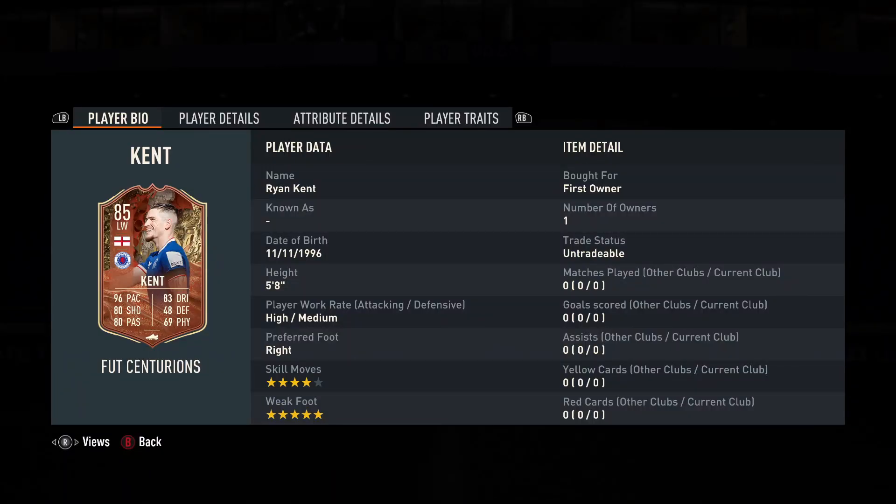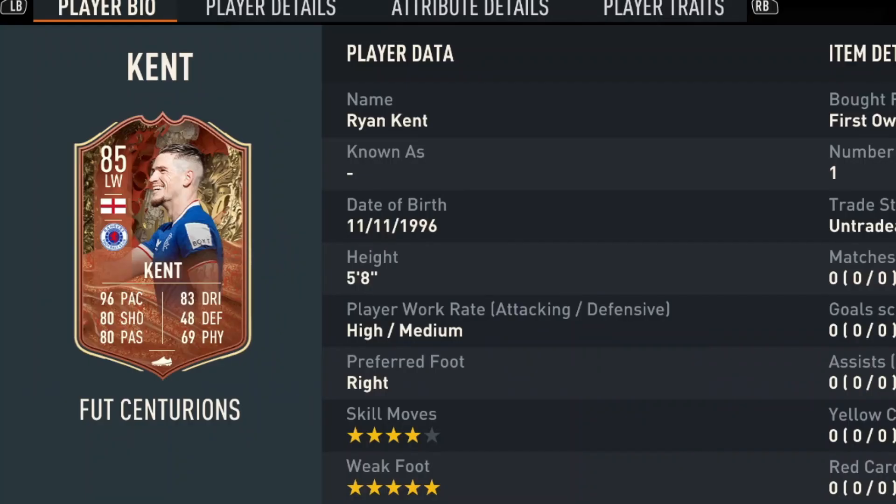Another day means another SBC player review, and today we have probably one of the greatest super subs ever in FIFA Ultimate Team history — Ryan Kent. His new Foot Centurion card is an 85-rated left winger. He's 5 foot 8, high/medium work rates, right footed with 4-star skill moves and 5-star weak foot.